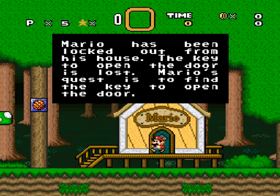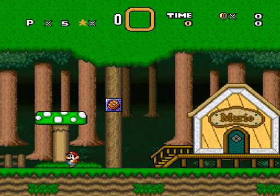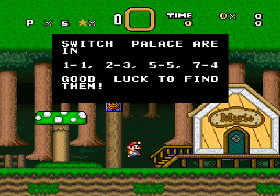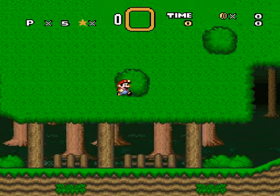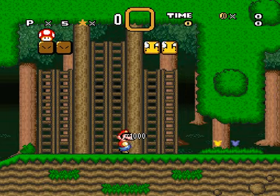Mario has been locked out from his house. The key to open the door is lost. Mario's quest is to find the key to open the door. Rather than just using a hammer, or trying to go out through the chimney — does this guy even have a chimney? No. Switch Palaces are in 1-1, 2-3, 5-5, 7-4. Good luck to find them! I'm pretty sure English is not a first language for this guy.